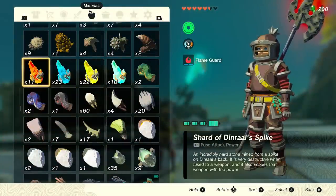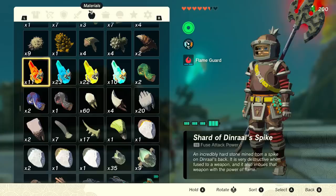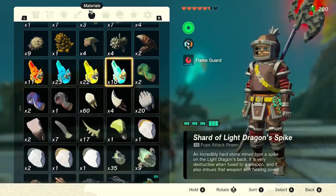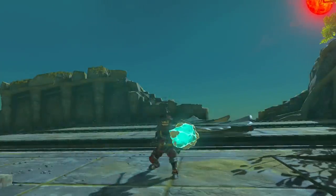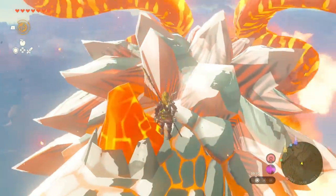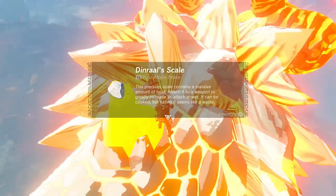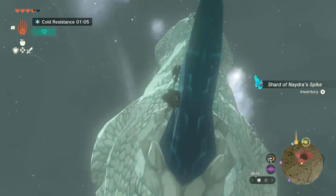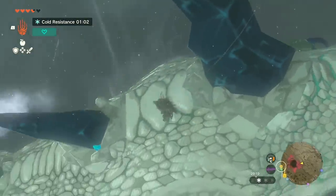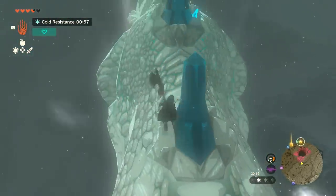These weapons are made from the dragons' spikes — fire, ice, thunder, and the light version. Each provides the element associated with its dragon, but the light dragon has a unique effect where it imbues healing power, letting you use the weapon to heal. You can also get their scales by attacking near the back of the head, spawning one scale per hit. Running the length of the dragon collects 12 to 16 shards, and both scales and shards can be collected infinitely after each blood moon reset.